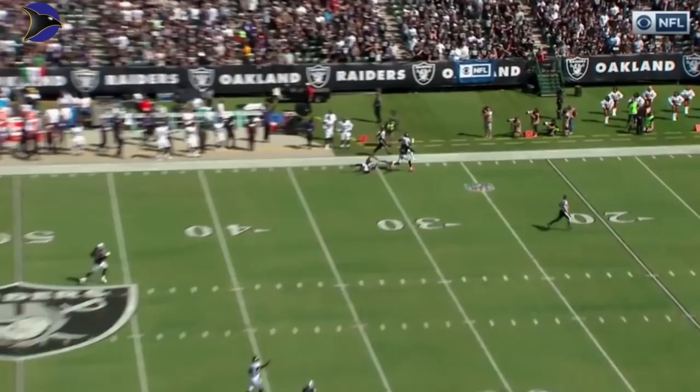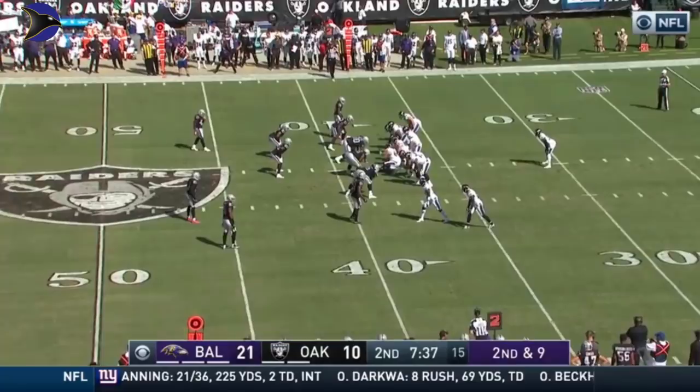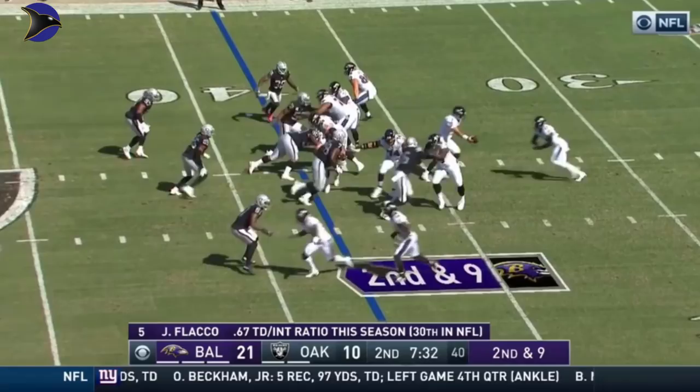That was the start of the Baltimore Ravens season. You can see the majority of the throws underneath that 10-yard mark. 2nd and 9 — play fake to Allen. Flacco going to go deep, way downfield inside the 10 to Mike Wallace, and Wallace has it.